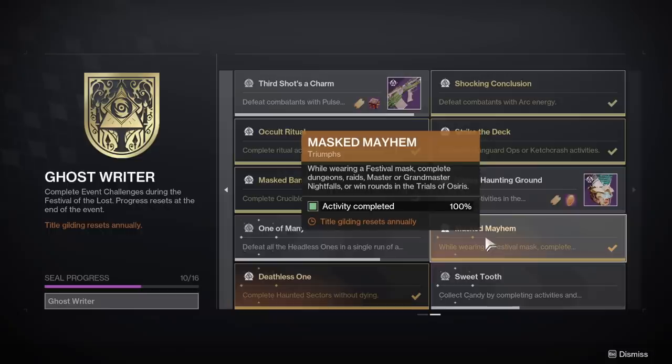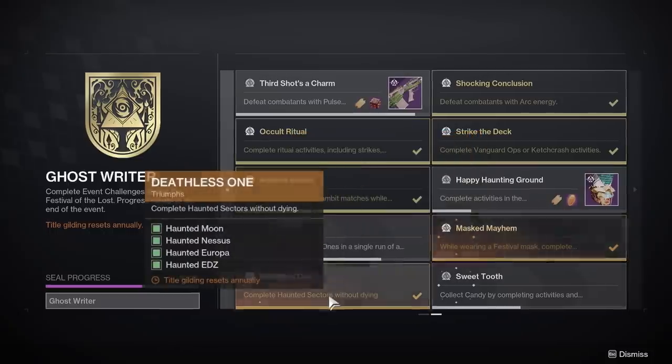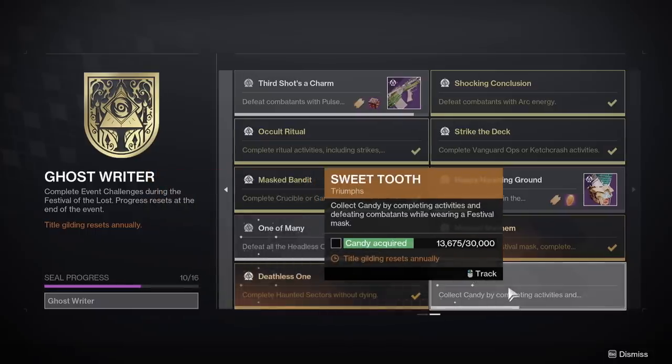Mast Mayhem — I got this completed while doing the Master Nightfall candy runs. Deathless One — self-explanatory, don't die. Go on a Solar Titan if you're struggling and maybe let your teammates throw those bombs at the boss's shield, because if you're too close you will blow yourself up. Finally, Sweet Tooth — 30,000 candy, self-explanatory. Get to grinding that candy. You just need to grind out runs of whatever the fastest thing is for the day.